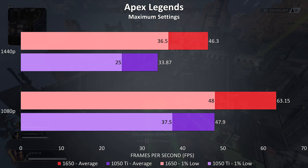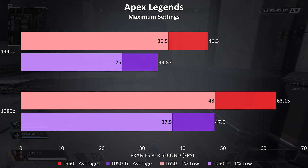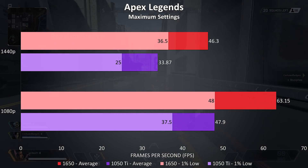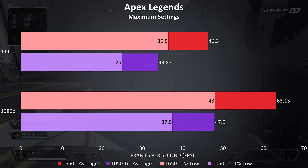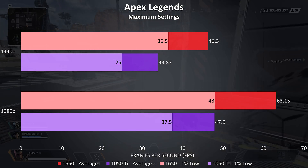In all upcoming graphs the GTX 1650 is shown by the top bar in red, while the older GTX 1050 Ti is shown below in purple. Starting with Apex Legends, which was tested with all settings maxed out — in terms of average FPS the 1650 was 32% ahead of the 1050 Ti at 1080p, rising up to a 37% improvement at 1440p.